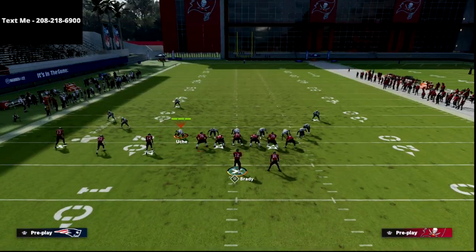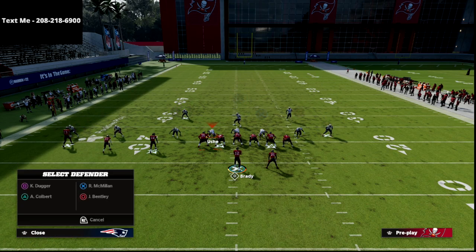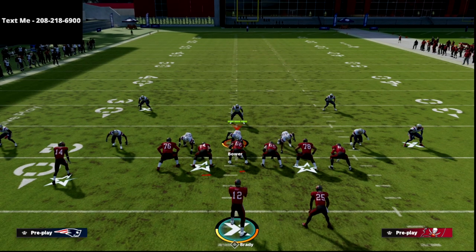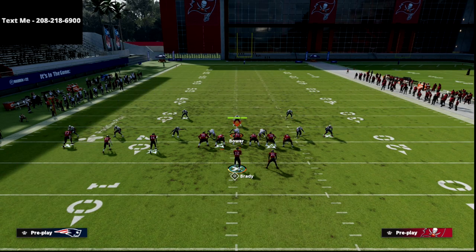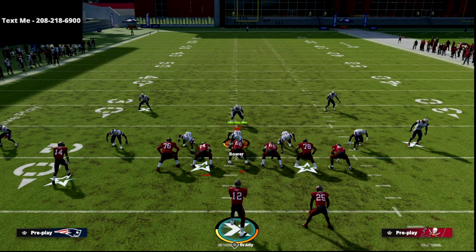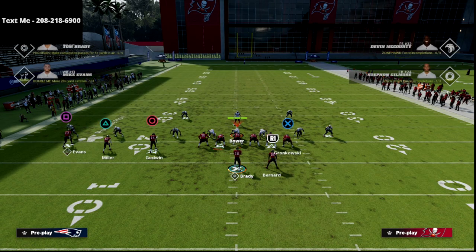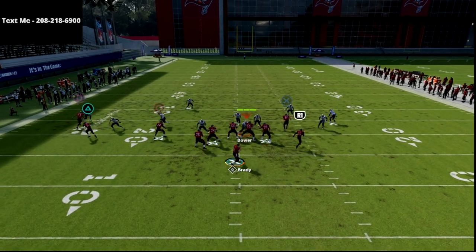Let me shift over to Mike Blitz 3 for a second. Most people, whenever they run their Cover 3, are going to have their safety on the Trips side — otherwise they're going to get seamed to death. You're going to throw in the seam and the seam and the seam. But if you go to something like this, your right seam is going to be open, specifically against a Cover 3 Cover-2 Mable kind of concept.